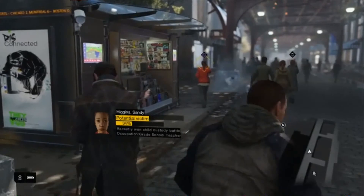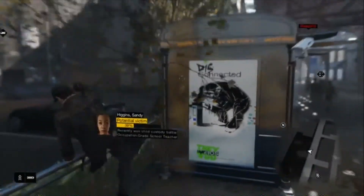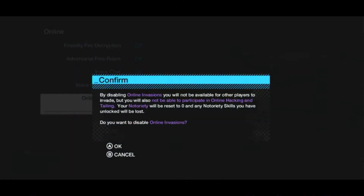Now let's move on to the online feature that was leaked that could possibly break the game for some players. Let's look at the image of someone trying to disconnect from the internet while playing Watch Dogs on Xbox. A notice pops up that says: 'By disabling online invasions you will not be available for other players to invade you, and not be available to participate in online hacking and tailing missions. Your notoriety will reset to zero and any notoriety skills that you have unlocked will be lost. Do you want to disable online invasions?'